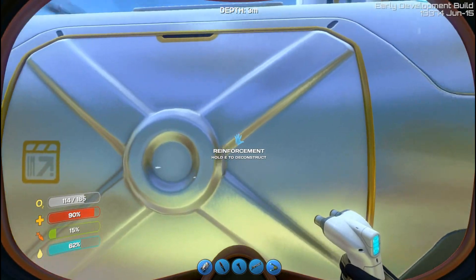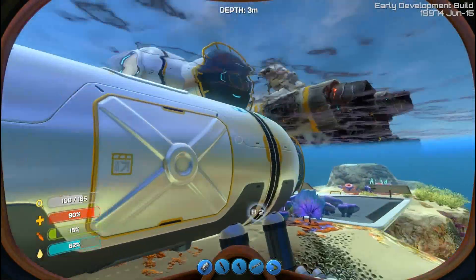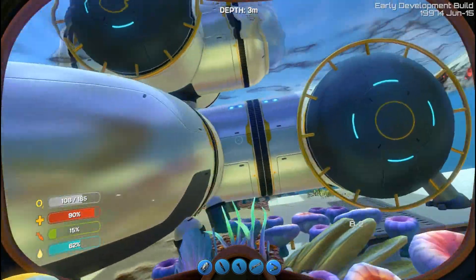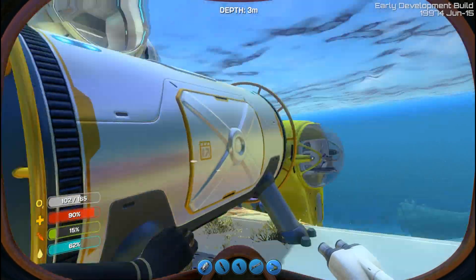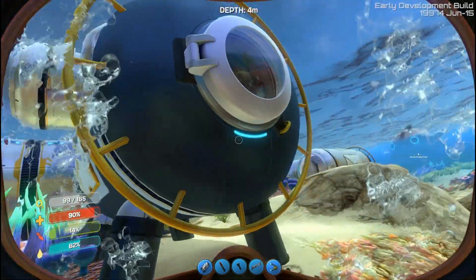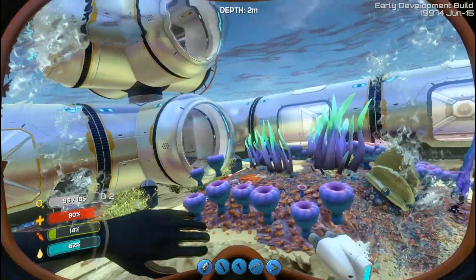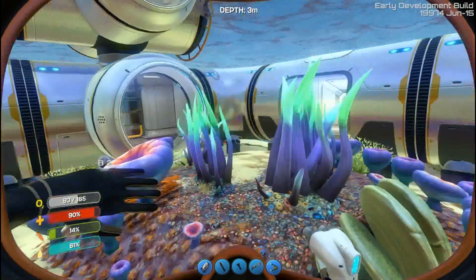So you can see this is a reinforcement. Your base will start to leak if you put too many windows on there and stuff - you're gonna need a few reinforcements around the place just to maintain pressure or something. So you can see there's no reinforcement there - it's kind of annoying because it would be nice just to have windows all over the thing. But I guess that's just the way the cookie crumbles.